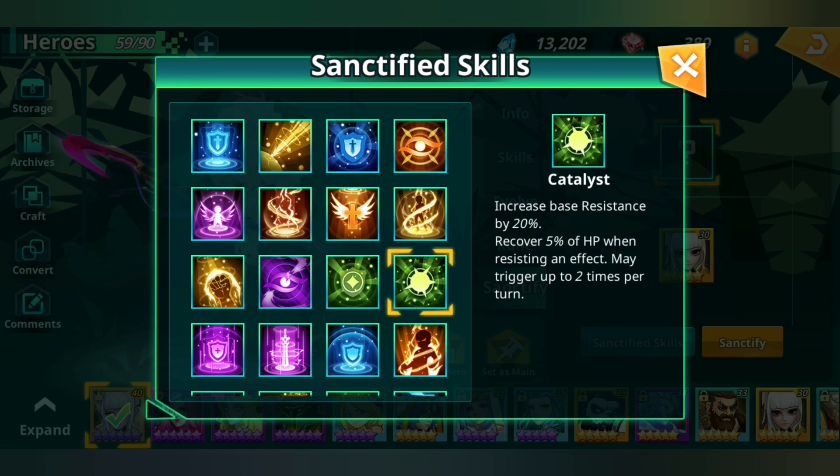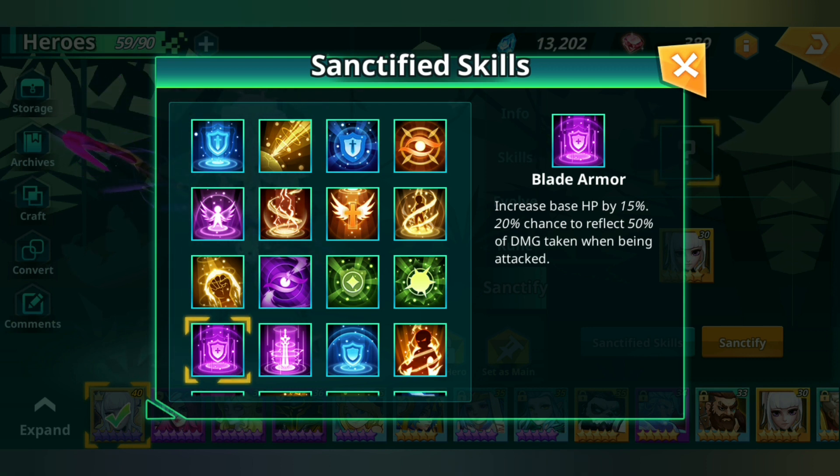Increase base resistance by 20% — recover 5% of HP when resisting an effect, may trigger up to two times per turn. This is really really good. If you have a tank with high resistance you can cap him out easily and he becomes quite unkillable, especially if the enemy has loads of debuffs. This is super good for Dragoon, really good for Dragoon PvP-wise at least.